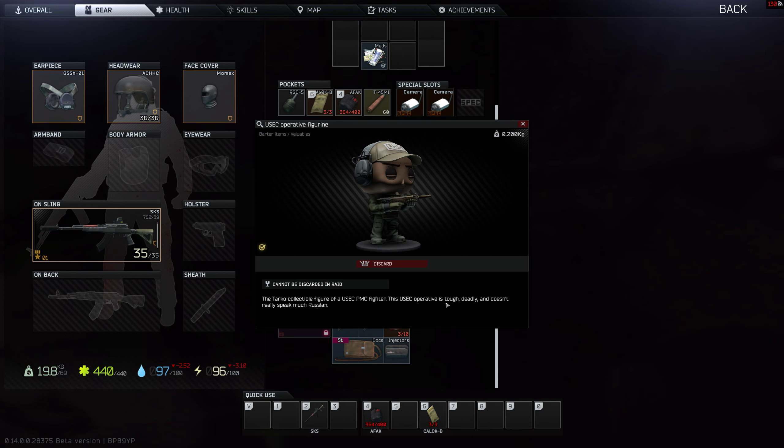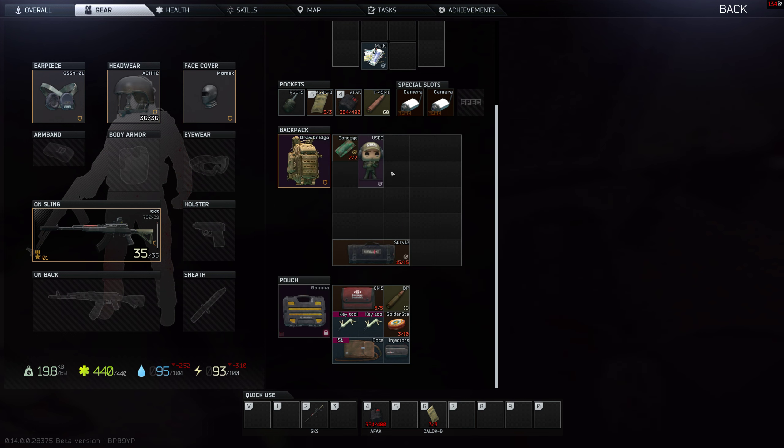This USAC operative is tough, deadly, and doesn't really speak Russian much. You can see it says USAC on him. He's holding an MDR, a 556 MDR.